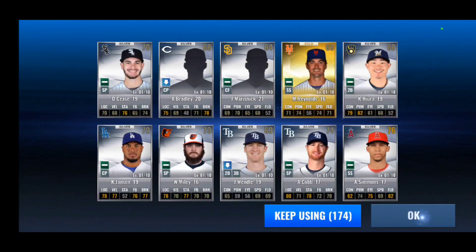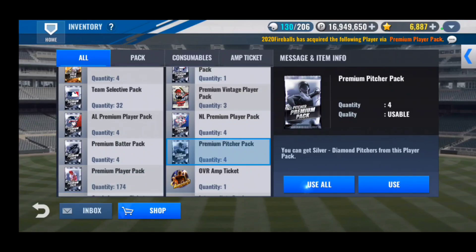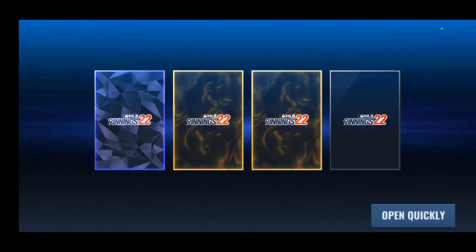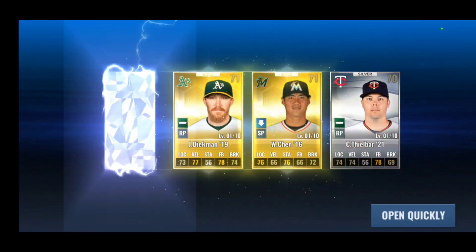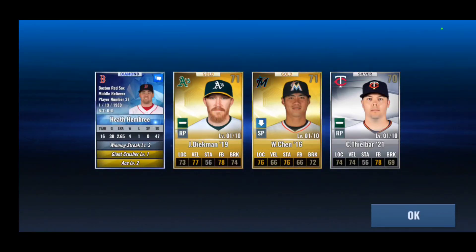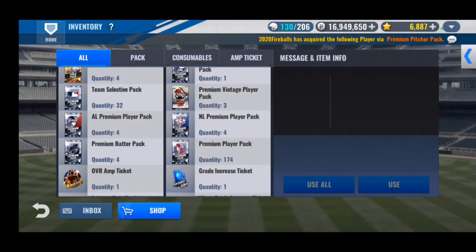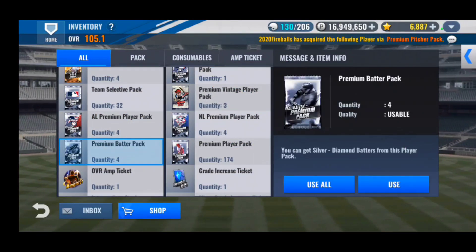We're doing only 50 premium player packs because we have so many other random premiums to open up. Let's do the pitcher packs — another diamond out of these. We've pulled a lot of diamonds out of pitcher and batter packs on the Houston Astros team. It's a Hembry. No idea why he's still in the game — I believe he's playing for the Pirates right now. Not a really good card; I can't wait till his card's out of the game so I stop pulling him.